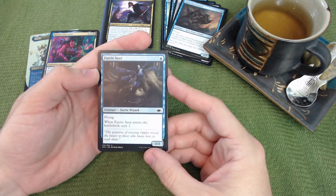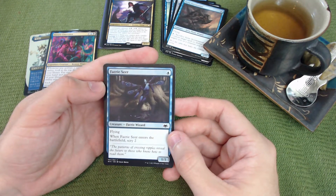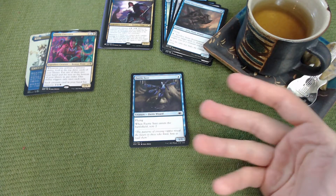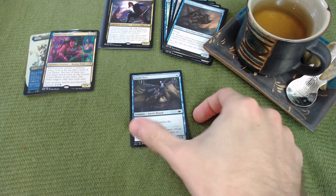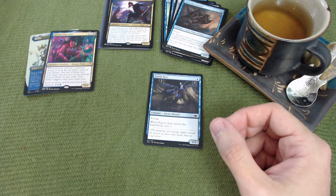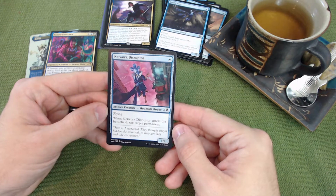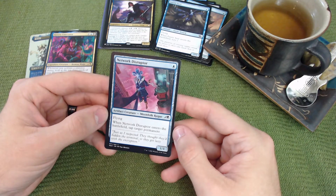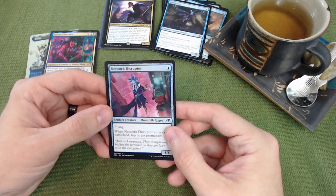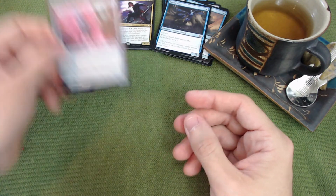Now for some ETB-focused creatures. Faerie Seer is a one-one with flying — when it enters the battlefield, scry two. After ninjutsu returns it to your hand, you can cast it again the next turn and scry two more. Network Disruptor is a one-one flying for one blue — when it enters, tap a target permanent, great for tapping down threats before you declare attackers.